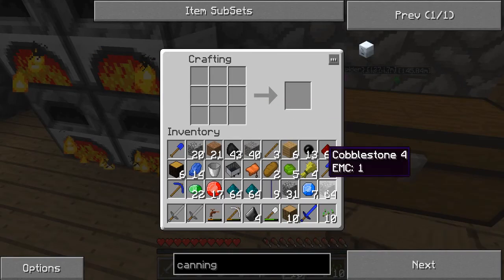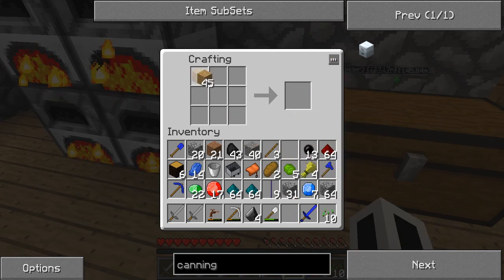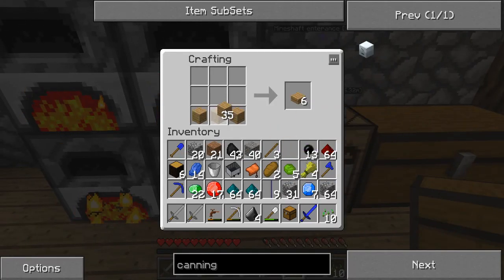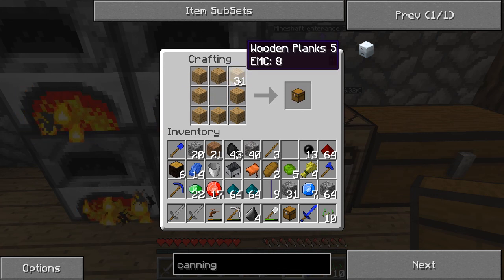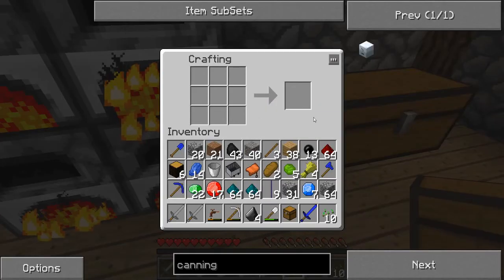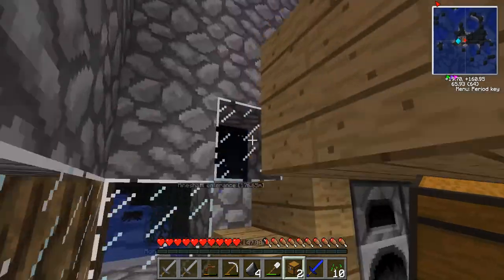Now what I want to do is make another chest. I wish this was like Minecraft where you can hold the right-click button and instead of going click, click, click, you hold it and it goes all the way around for you - you can do a pattern. But you have to do it manually here, which is a bit annoying. I'm going to make another chest because that one is getting full very fast.